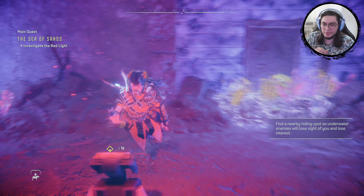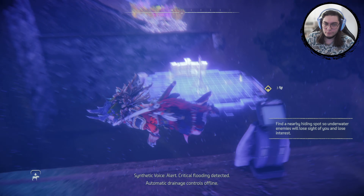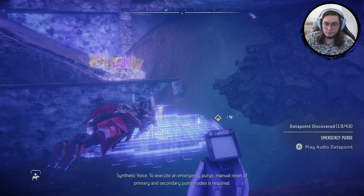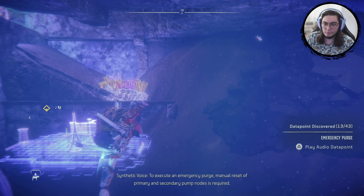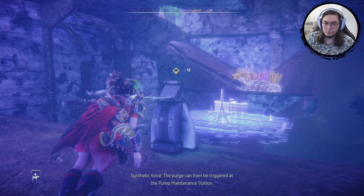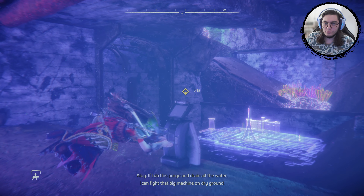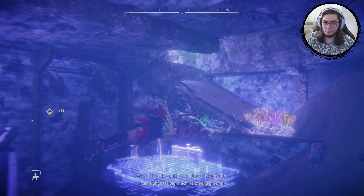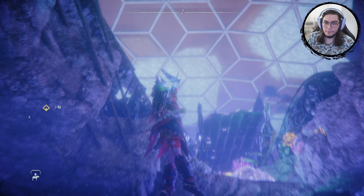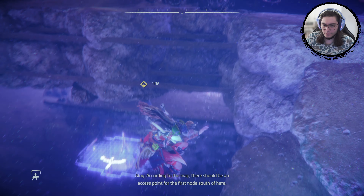Let's see what happens. Automatic drainage control is offline. To execute an emergency purge, manual reset of primary and secondary pump nodes is required. The purge can then be triggered at the pump maintenance station. If I do this purge and drain all the water, I can fight that big machine on dry ground. Looks like I have to reset a couple of pump nodes first.